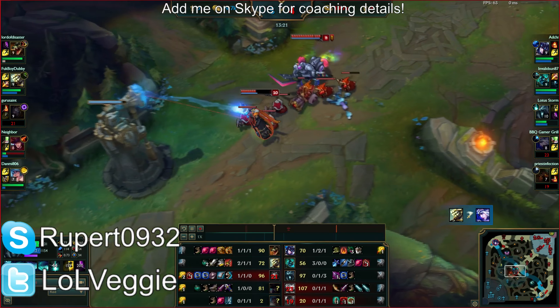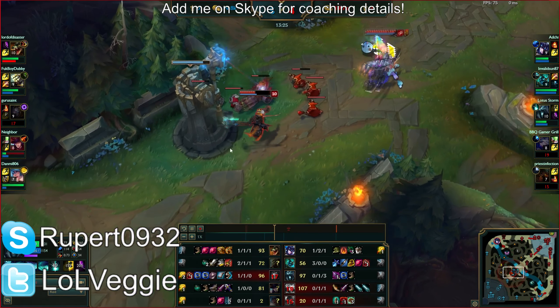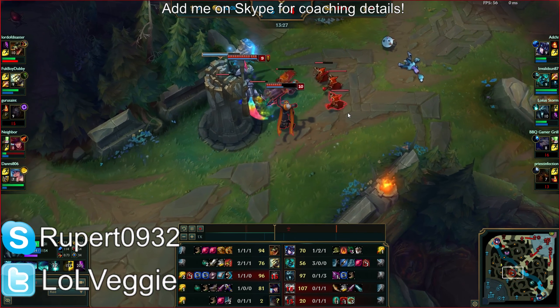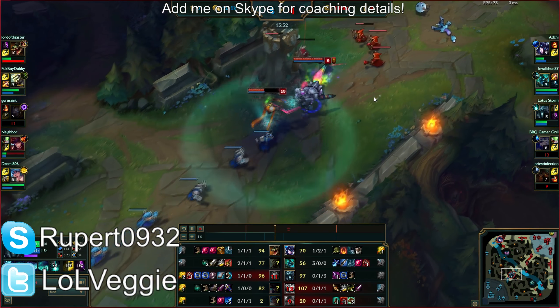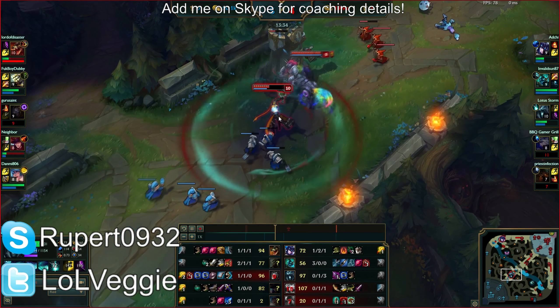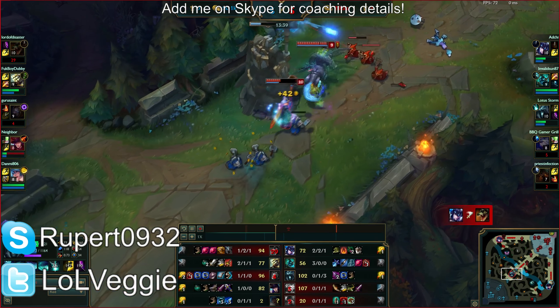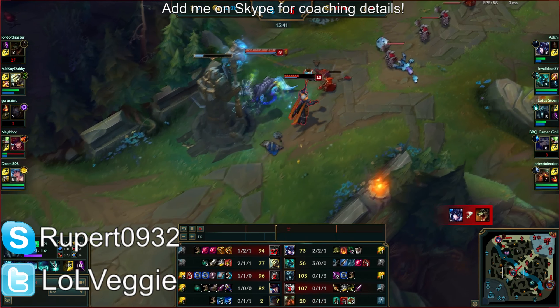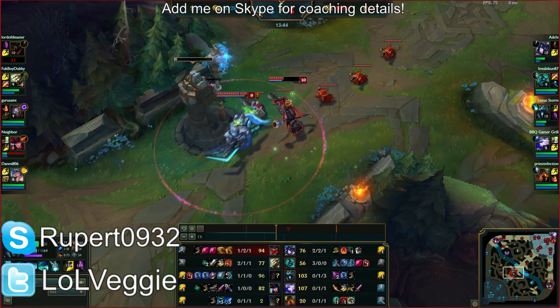I rarely know when to use my ultimate — what I do is as soon as it's off cooldown, I look on the map and see if anybody's relatively low, then I just look for kills. Also, if you're level 10 and close to hitting level 11, try not to ult until you hit 11 because then you get a power spike. If you ult right before leveling up, you'll regret that the ult could have been stronger.